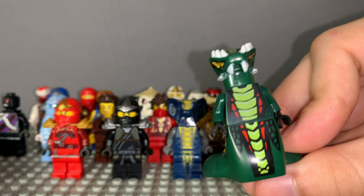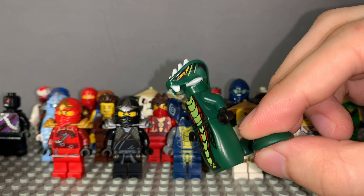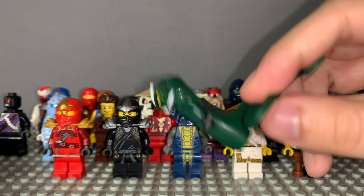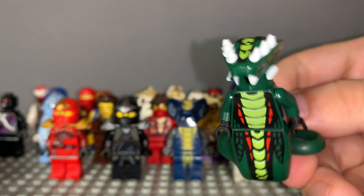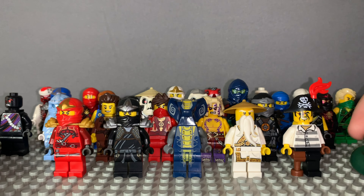Here goes Cyctus — this is actually my favorite snake general. A lot of people's favorite too, because of the dark green and all the detail. This is a really nice minifigure — he only came out in the Epic Dragon Battle set. Really cool minifigure.